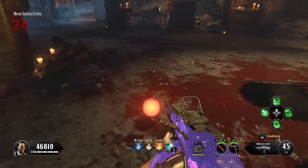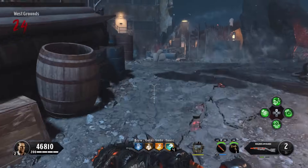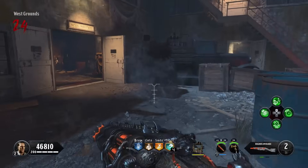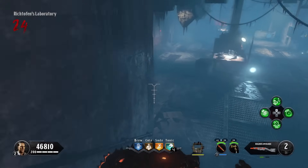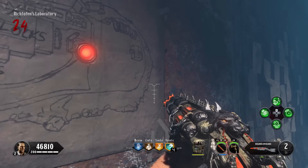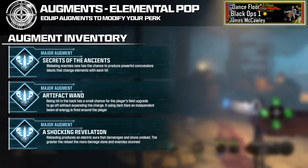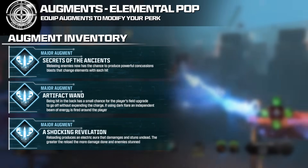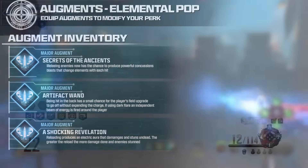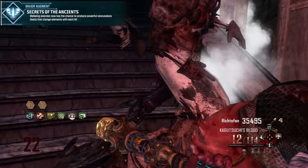Those were the 4 main perks we're all familiar with, where most augments have pretty obvious options. Now for the next 4 perks — because they're more unique abilities, giving them more unique augments made the most sense. Starting with Elemental Pop, major augment number 1 is Secrets of the Ancients: by meleeing enemies, you have a chance to produce powerful concussive blasts that change elements with each hit, directly inspired by the Elemental Thunderfist from Origins.